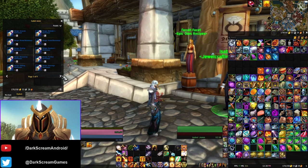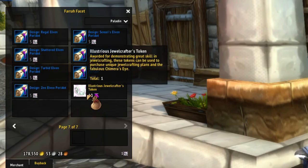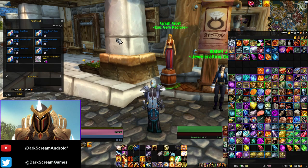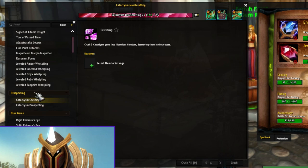Now there's been a change added in this patch. You can see here that I've actually got a bunch of Cataclysm junk in my bags, because there's a new reagent and new currency that's been added. We have the Illustrious Gem Dust and the Illustrious Jewelcrafter's Token. Blizzard snuck in a new recipe here.